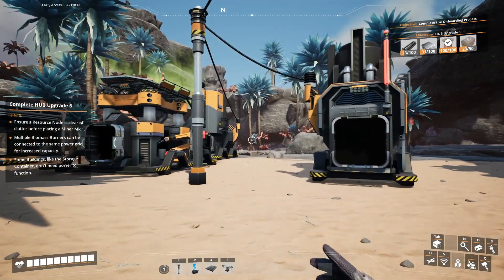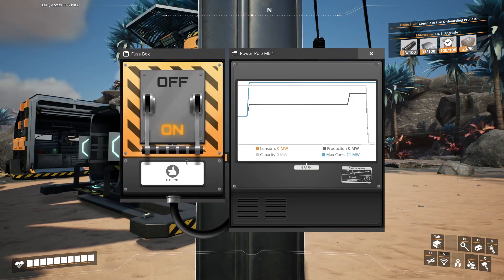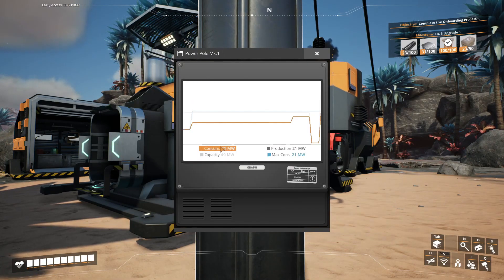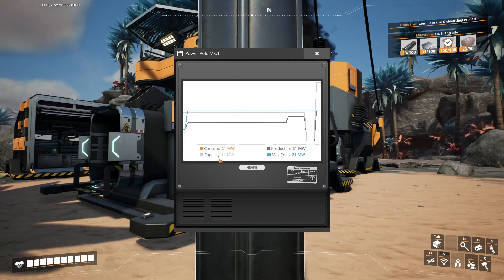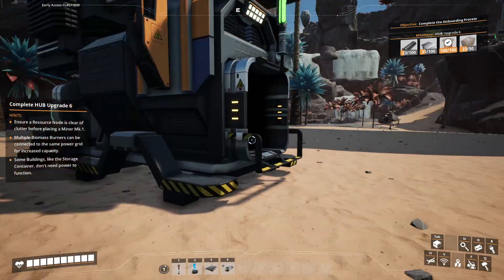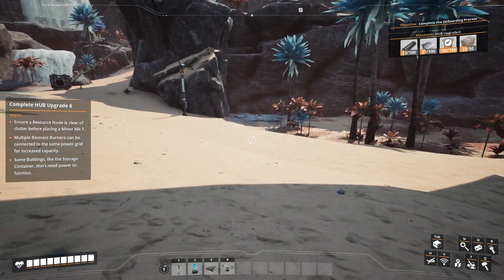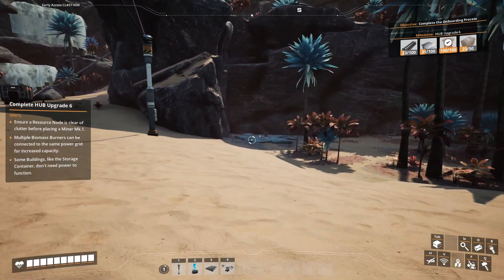We can solve this easily by engaging the second biomass burner. You have to pull the lever down — you can do it on each pole. Electricity is back up and you can see our capacity is now 40 megawatts, though we're not using all of it.